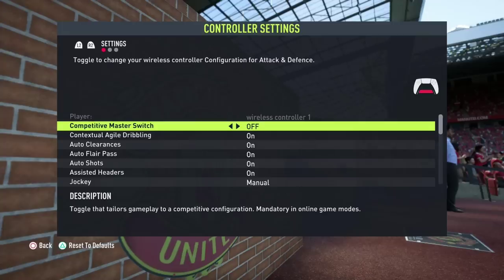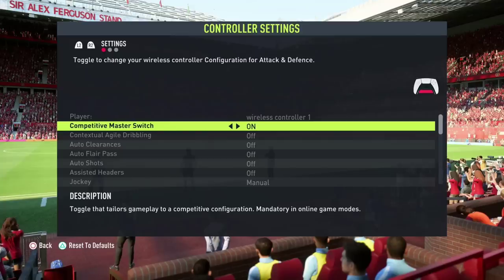Moving now to competitive settings, and this is extremely important. When you play Ultimate Team, Division Rivals, or FUT Champions, the competitive settings options will be on by default. This is why it is so important to get used to these competitive settings. Go into your controller settings and have them always on — it doesn't matter if you play kickoff with friends, a draft, or any other game modes. Make sure to have them on so you get used to them, and when you go to Division Rivals or your first Weekend League in FUT Champions, you will be prepared.